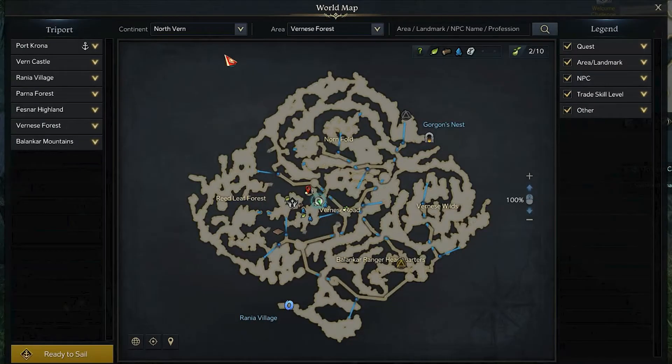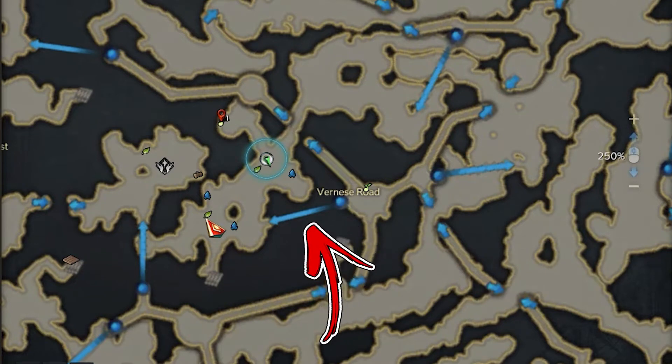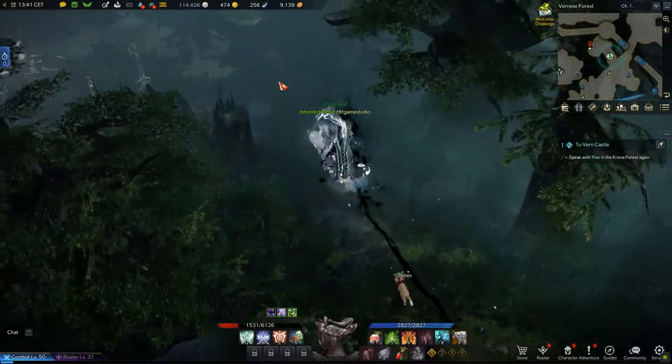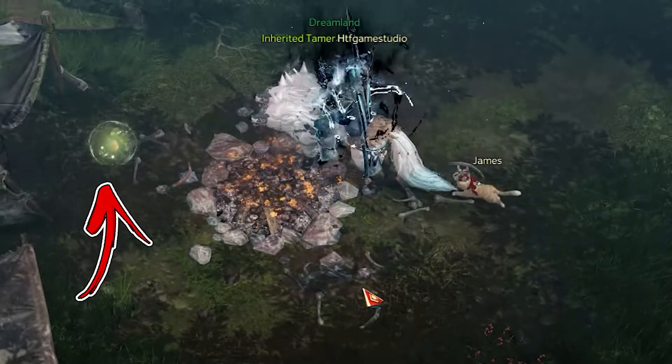For the second, start again from the Vernese Road you reached previously. Inside it, on its left side, you will notice a zipline blue line. Use it in order to reach a side area. From your actual location you have to go up until you will be able to enter inside a dead end, where you will find a campfire and on the left from it there is the second Mokoko seed.